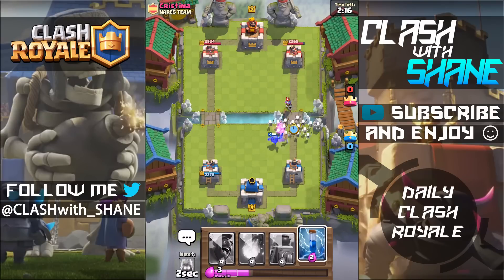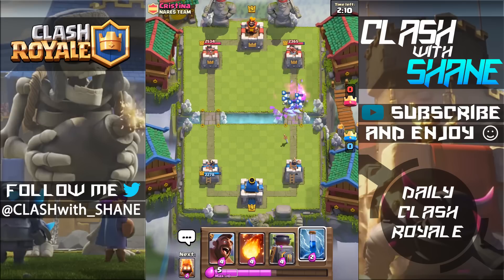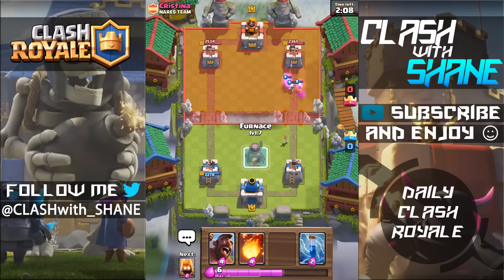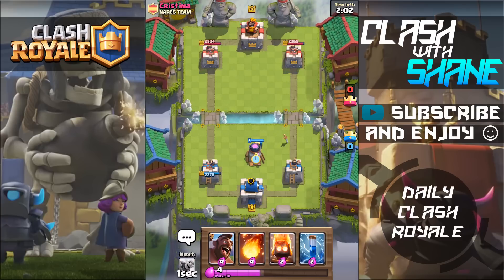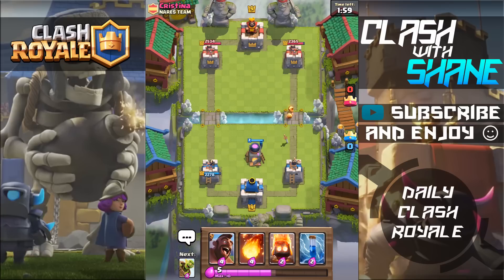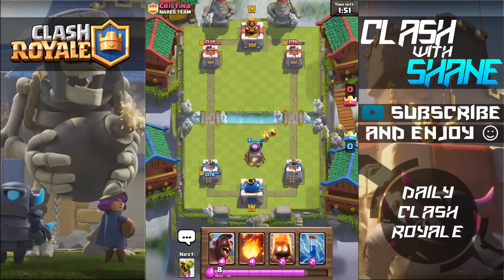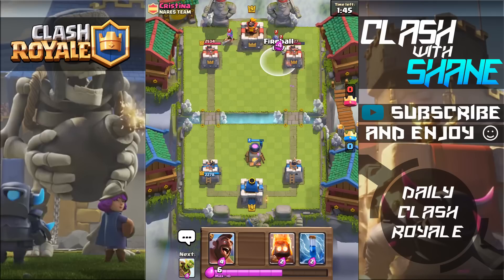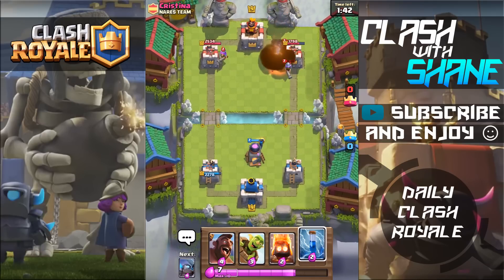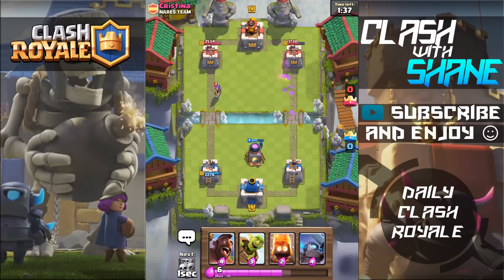Let's take out that Musketeer — there we go. If we can take out the Ice Wizard too, that'll be pretty good. Let's go ahead and use another Furnace right here. I want to keep putting pressure on the right-hand side with those Fire Spirits from the Furnace. He'll probably keep Fireballing it through the battle, which is okay because that's one less spell for the Goblin Barrel and the Skarmy. Those Fire Spirits are just chipping away. Let's Fireball that and Zap to cycle — he's probably going to use a Miner on the left-hand side.